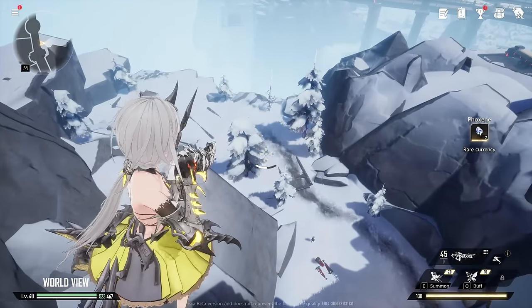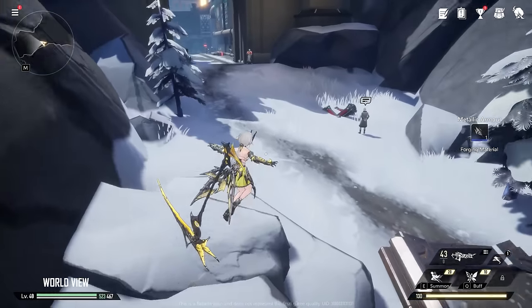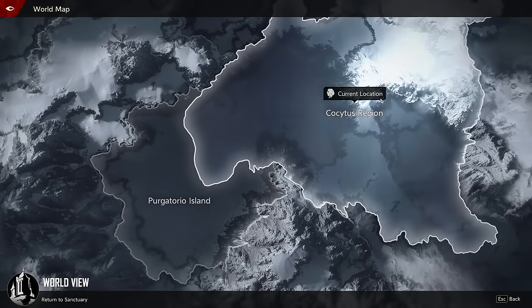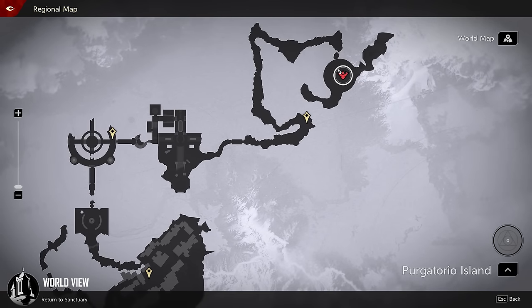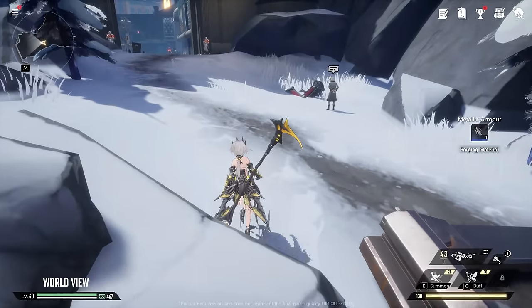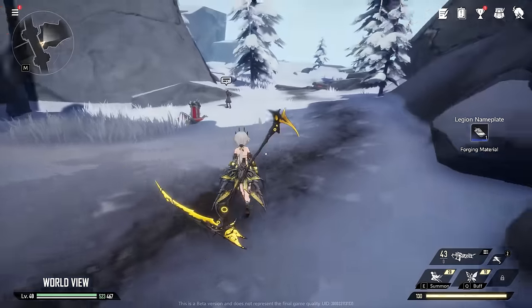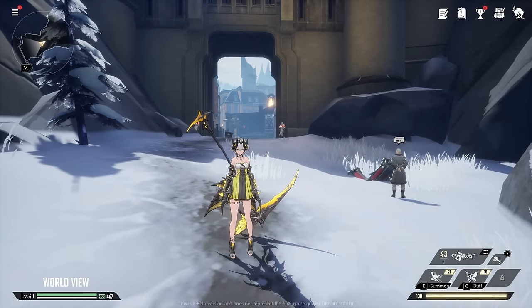While Dusk Night Abyss has open maps that you can fully explore, the game mostly focuses on commissions and boss fights. Commissions are like small dungeons that you can challenge. You can see on the world map that you can teleport around the area and fight some field bosses here and there. The game is mostly mission-based — entering dungeons and boss fights.